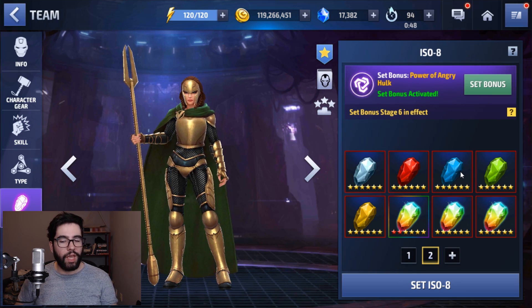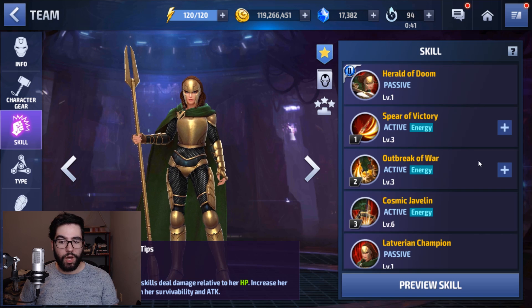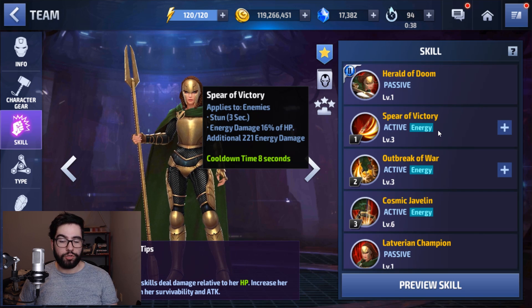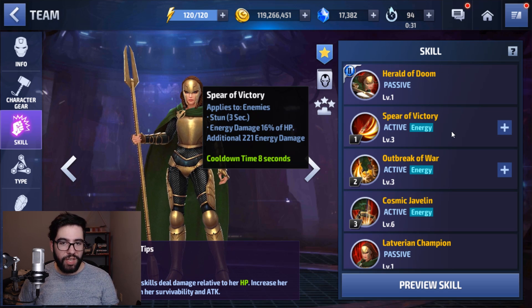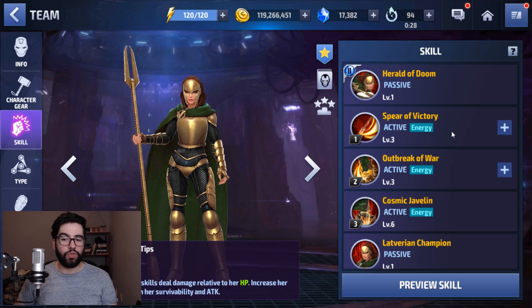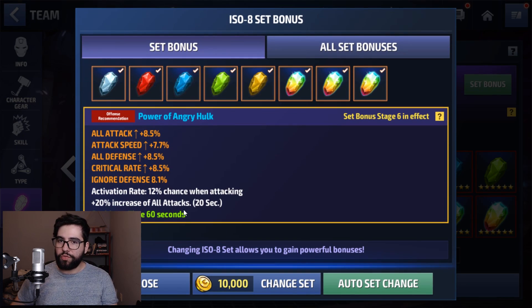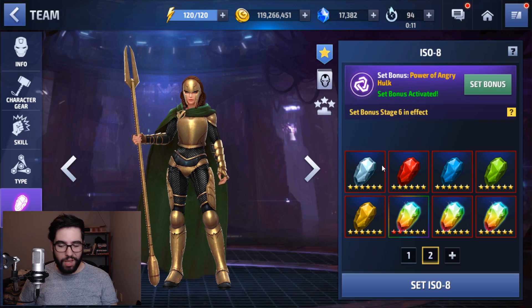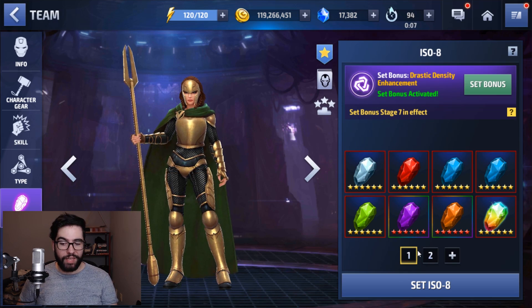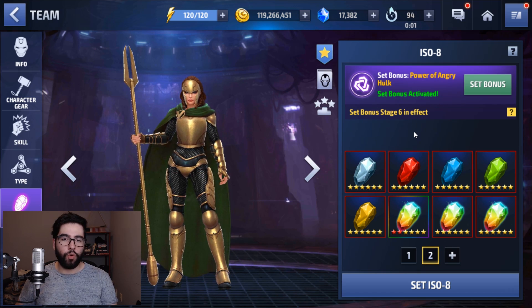For the ISO-8 set, it's only a Stage 6 Power of Angry Hulk, but this is the best set for things like ABX. I know it's quite confusing because we talked about her before — her damage is a percentage of her HP — but members of my alliance did further testing and it appears that while the initial hit or part of the hits are dealing HP damage, the rest of them are dealing energy. So the fact that you have this and it has an all-attack boost is actually improving her score in the long run, at least for ABX. 8 HP ISOs is not best. Jurassic Density would be best for PvP, so that's why I kept both — this is the ideal set for her for PvE content and Alliance Battle Extreme.